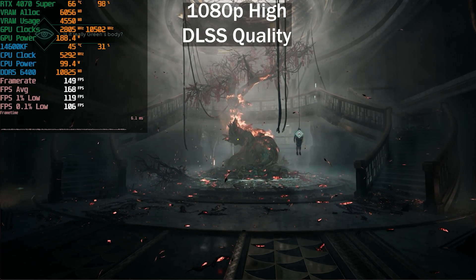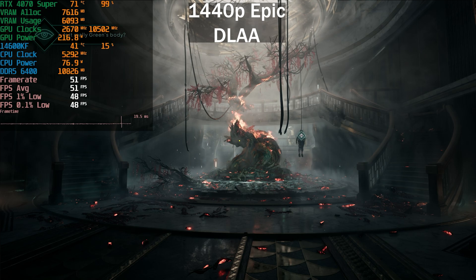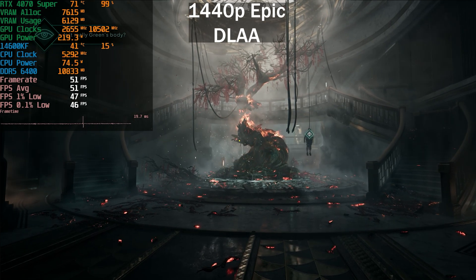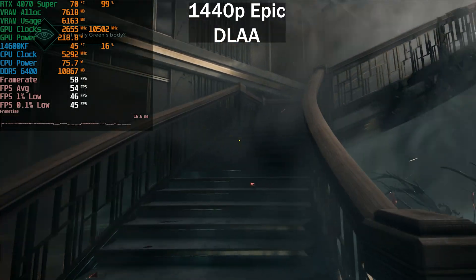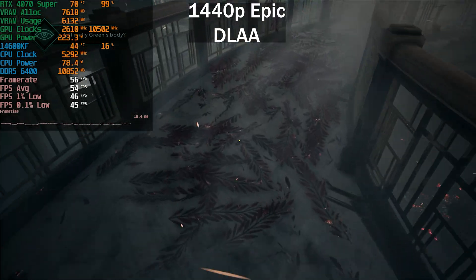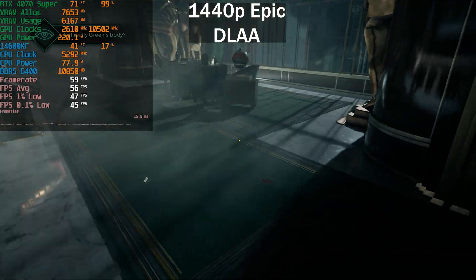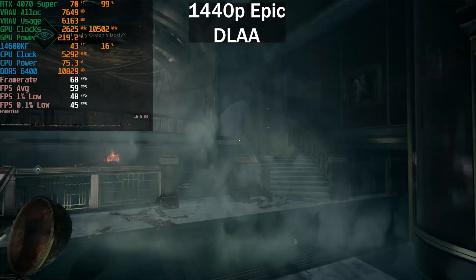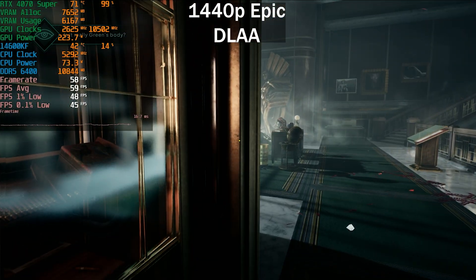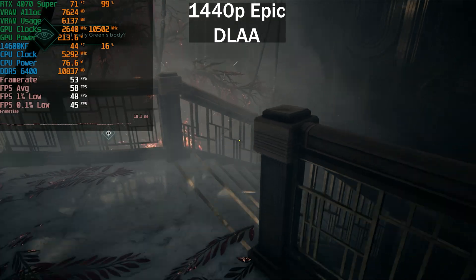Now at 1440p, native resolution, Epic preset — same settings otherwise. We're struggling to maintain 60 FPS, sitting around 50 FPS in the heavier areas. The game does appear to use the full UE5 suite based on shadows and lighting. Reflections look terrible even at 1440p.